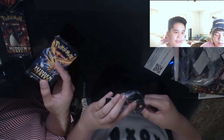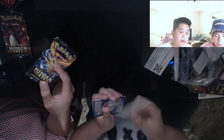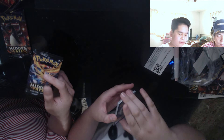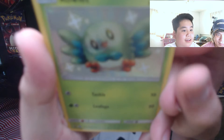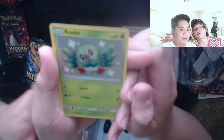Here is our second to last pack — here's the code to our second to last pack. Hit like if you think we can get the Zard! Fairy energy, Brock's Grit, Scyther, Jynx, Fairy, Staryu, Jigglypuff, Ekans, Geodude — Shiny Rowlet! That one looks awesome, it's honestly really sick. Just focus, webcam — there we go!